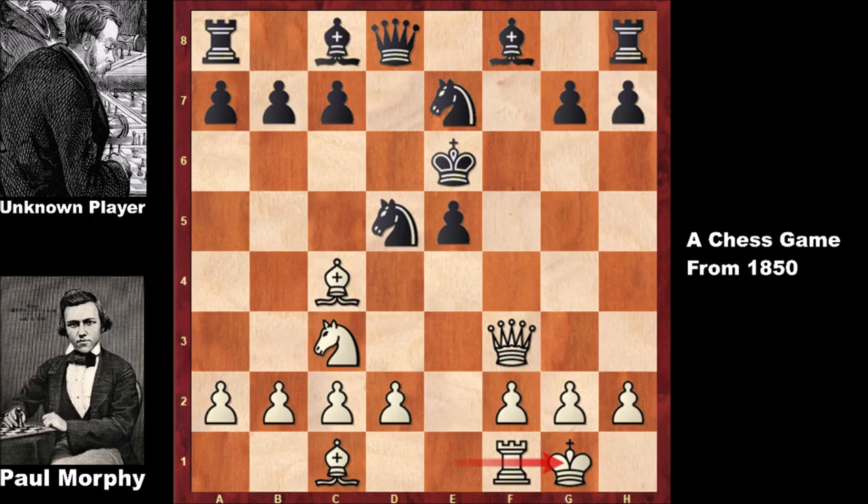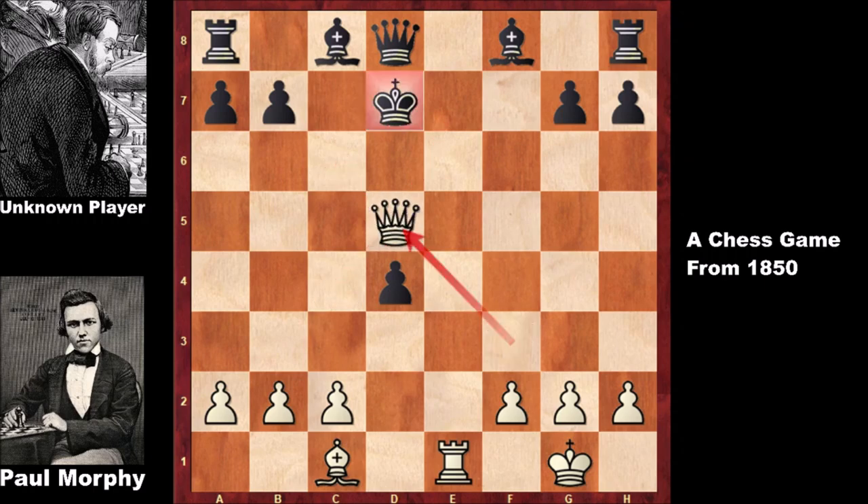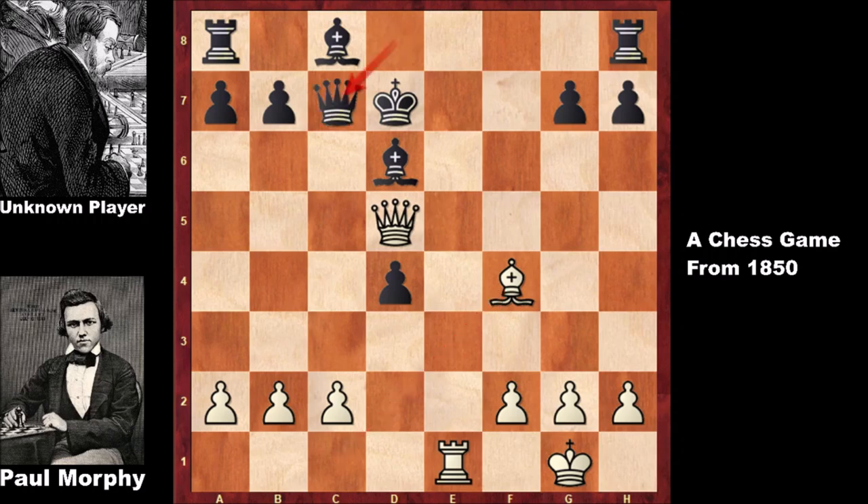Black's king safety has been compromised — this is not ideal for black. Black tries to solidify the position, but then Morphy plays d4, wanting to open the e-file. Black captures the pawn, Morphy checks the king. Paul Morphy then captured the knight, pieces exchanged, king gets checked and moves to c7. Blocking with the bishop doesn't work because of bishop threats, and queen to c7 followed by rook d6 looks very dangerous for black.